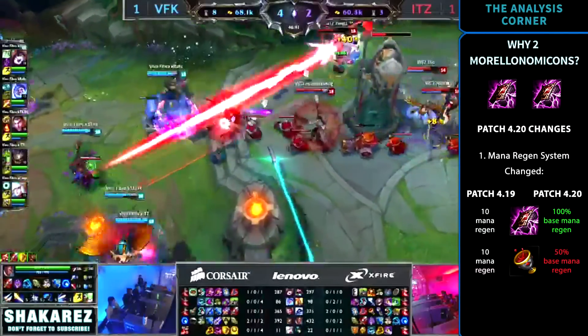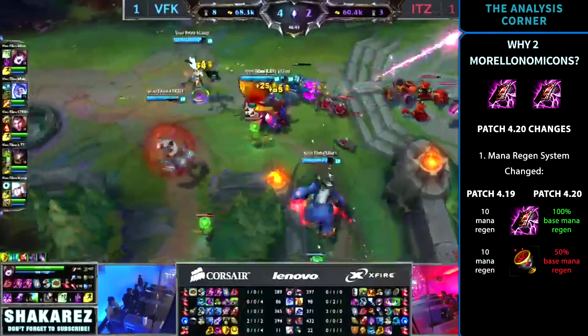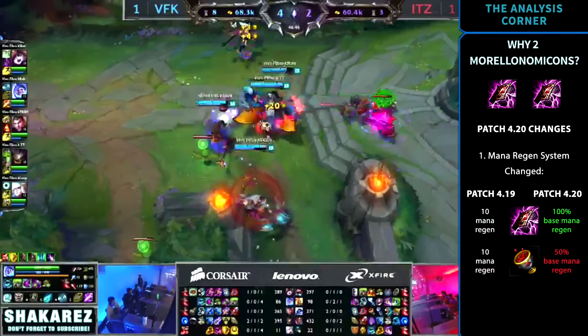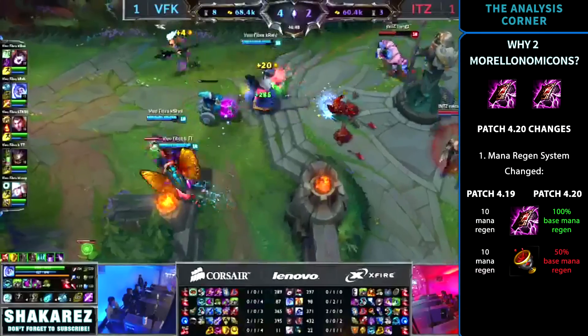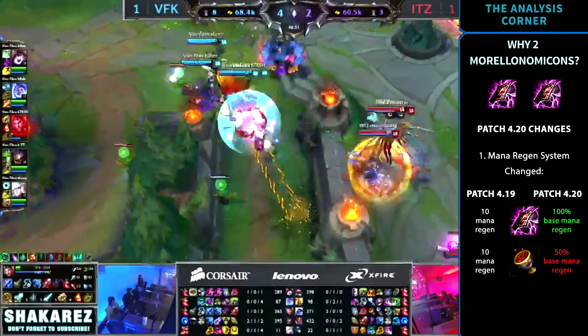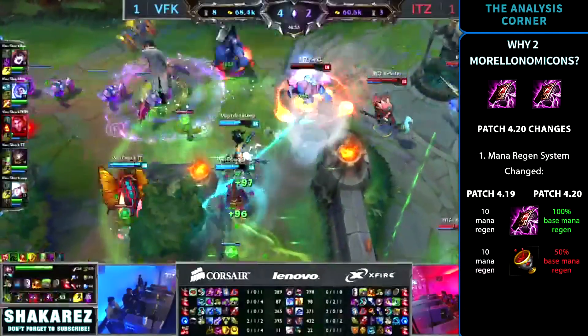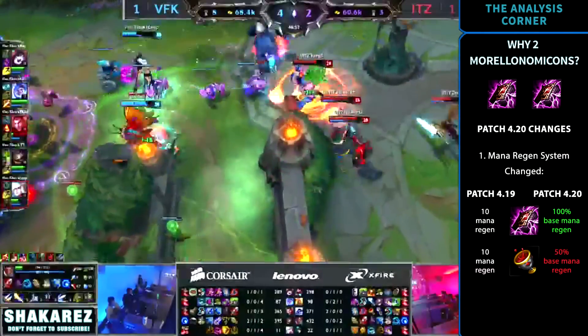Grail still has the mana font passive, despite being a different one now on patch 4.20. The key difference is that in the past, Unholy Grail was a better purchase most of the time because it was vastly superior for your mana pool. While it's still an important item on champions like Orianna, it's now an item that is geared towards late game since it's a sort of scaling item.